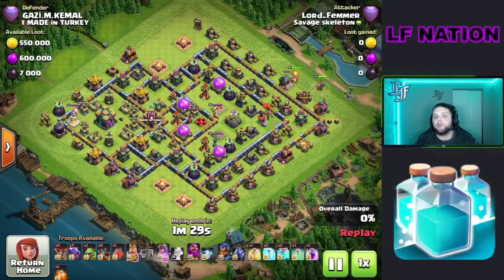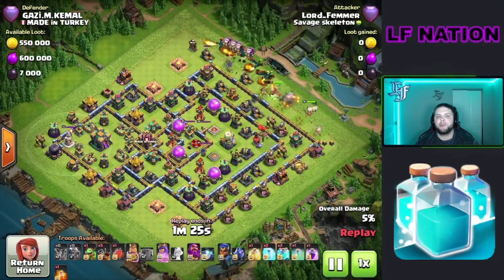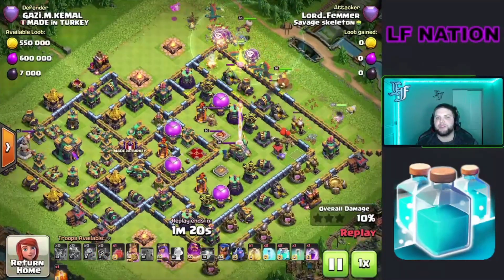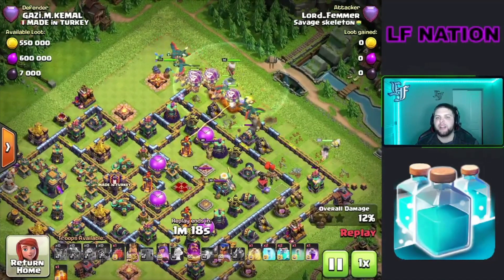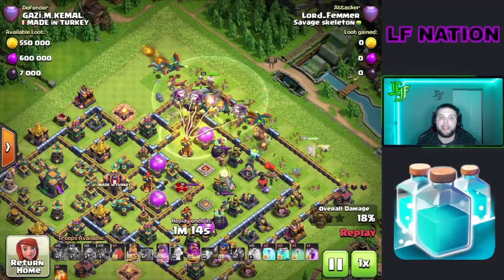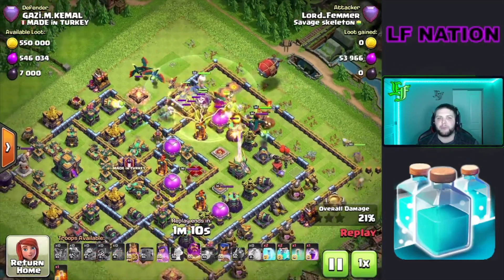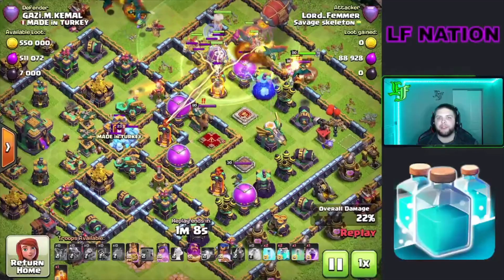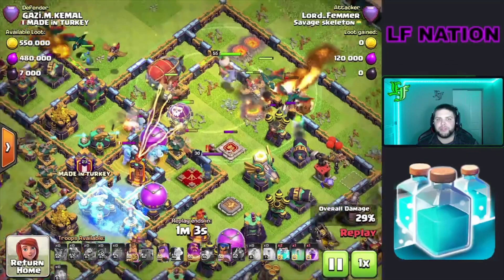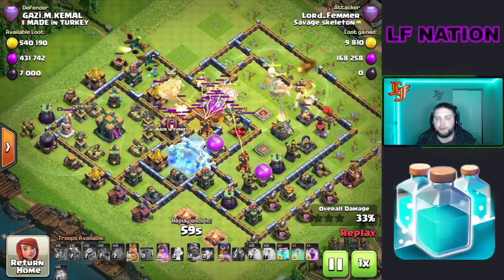This one was probably one of the fastest triples of the day — we hit a minute 30 on this base. We see this base a ton of times with a ton of different variations. Same thing we always do: king and queen at that 2 o'clock range, the main army at 1 o'clock, and the baby dragon at 12. I got the royal champion coming in early as well, and I got that heal spell down very early. Look at all the value we're getting out of that heal spell with those multi-target infernos spraying down on our army — we're going to be able to get that warden ability off.